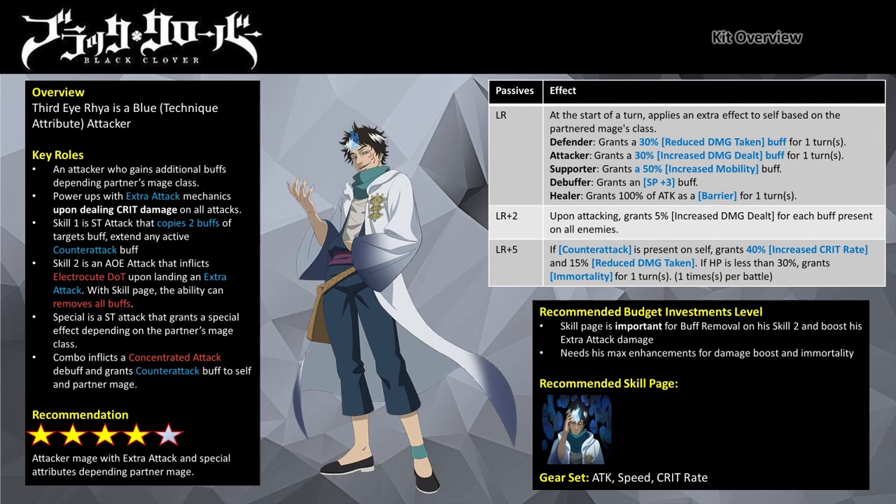The effect activates at the start of Ria's turn. When partnering with a Defender mage, Ria will gain a 10% reduced damage taken buff for a turn. When partnering with an Attacker mage, Ria will gain a 30% increased damage dealt buff for a turn. When partnering with a Supporter mage, Ria will gain a 50% mobility buff. When partnering with a Debuffer mage, Ria will gain a +3 SP buff. When partnering with a Healer mage, Ria will gain a barrier buff that equates to 100% of his attack stats.